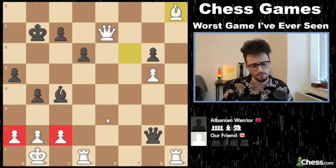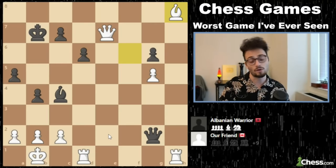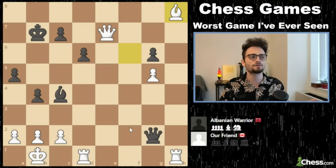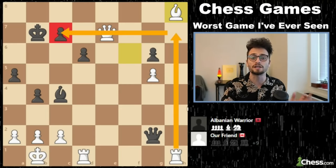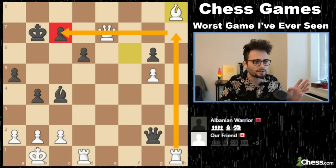The only way to lose this with white would be to somehow get mated, but that's really difficult here. What do you do? How do you win this? A queen trade would be nice — try to force a queen trade. Or as long as you're not in any danger, go rook H7 and just take on C7. I don't even care if it loses you a rook. If you can lose a rook or a bishop but trade the queens, all chances of losing go out the window.